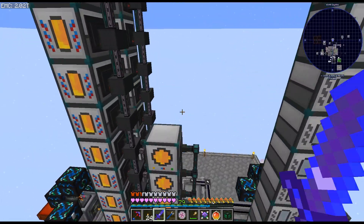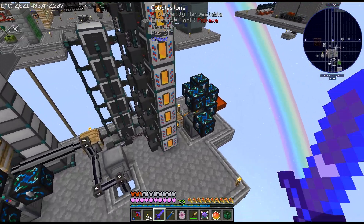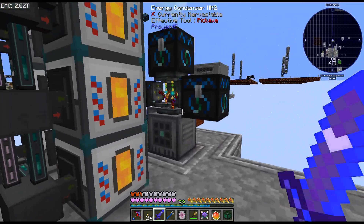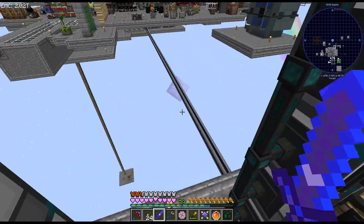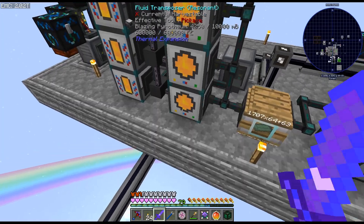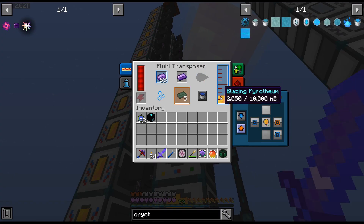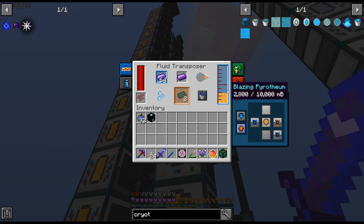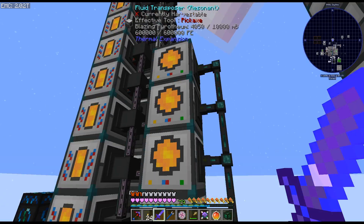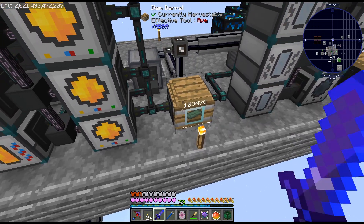I have expanded this, and now I have two towers of Pyrothium getting smelted down, and then six Flu transposers for this one. I find that 16 does about three — just about keeps up with three, so it's running permanently. As we can see, I have 109,000 first-degree ingots.